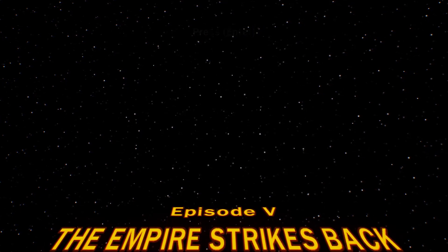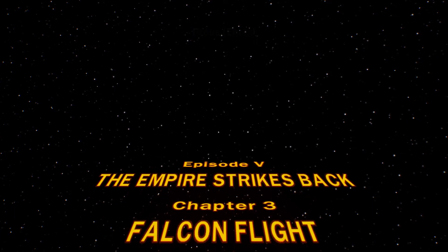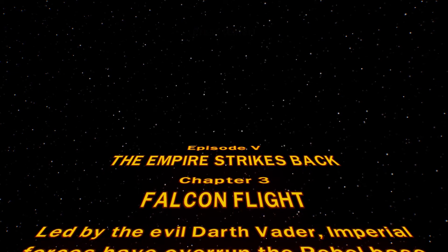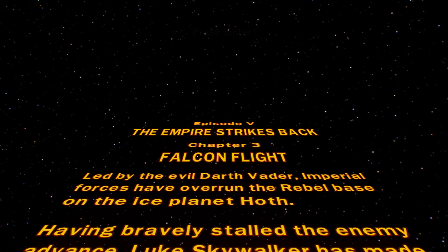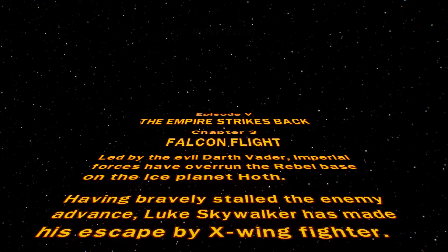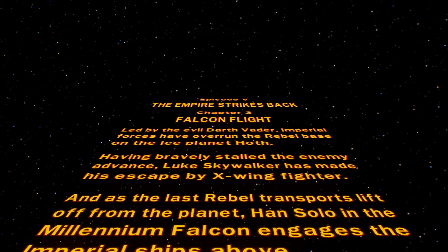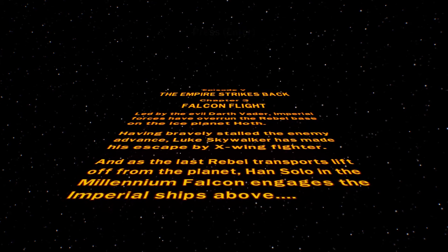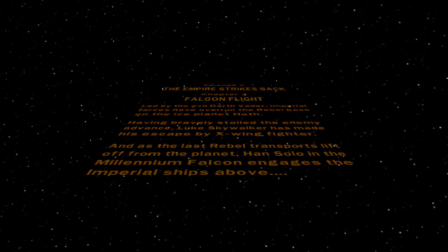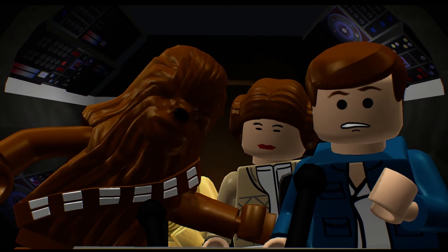Episode 5, The Empire Strikes Back, Chapter 3 — called Falcon Flight. Led by the evil Darth Vader, Imperial forces have overrun the Rebel base on the ice planet of Hoth. Having barely stalled the enemy in advance, Luke Skywalker has made his escape by X-Wing Fighter. And as the last Rebel transport lifts from the planet, Han Solo in the Millennium Falcon engages the ships above.